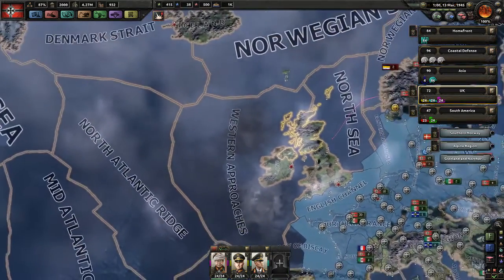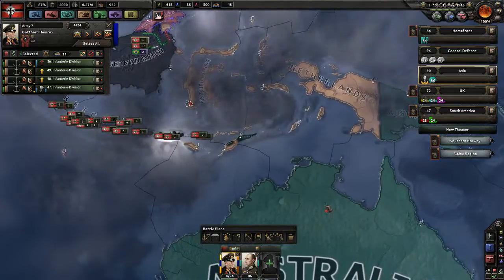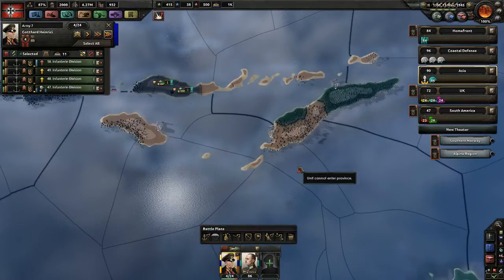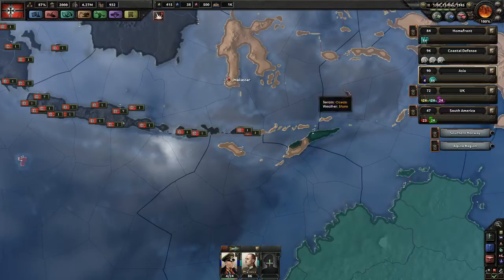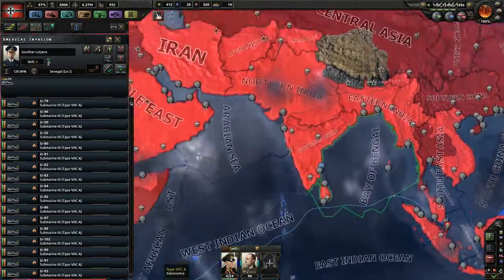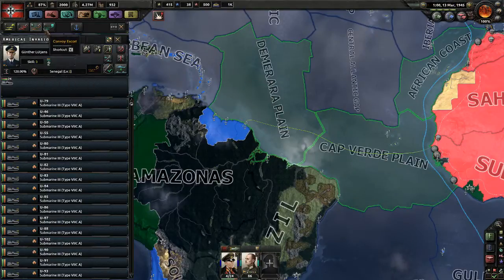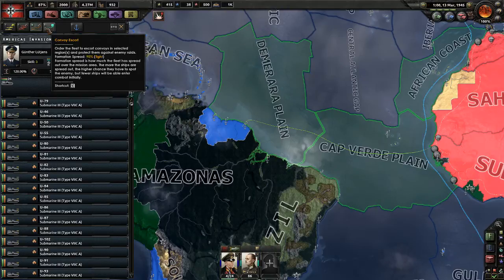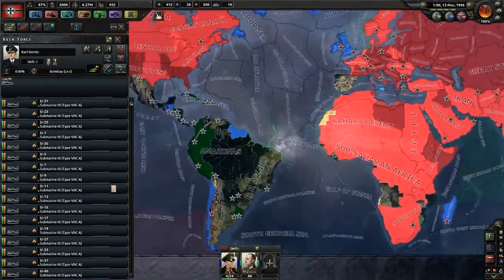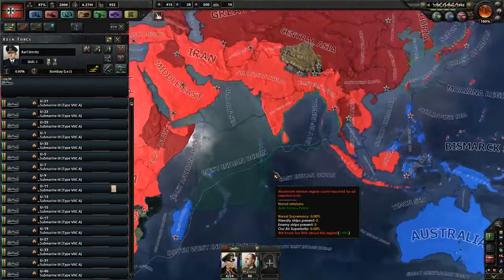We're just going to wait until that invasion is ready to go. What are you guys doing once you're done — do we want the Philippines? We want to get down here but these guys are still invading; it's just this part left, the rest you can't reach. We don't have much of a navy down here to support invasions. Let's look at our navy — the Americas invasion navy is currently patrolling here, that's good. And we're doing convoy raiding, which should be convoy escort — that's OK. The Asia force is supposedly somewhere over here in Bombay.